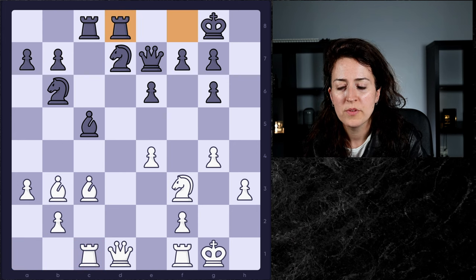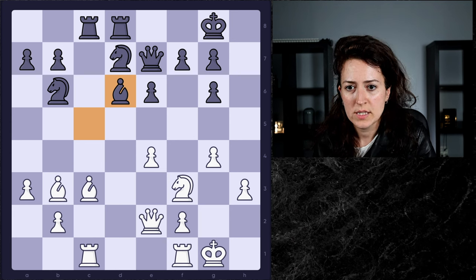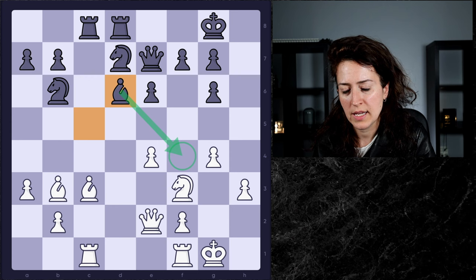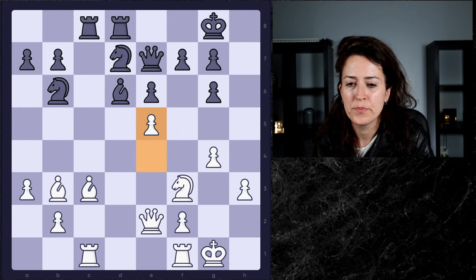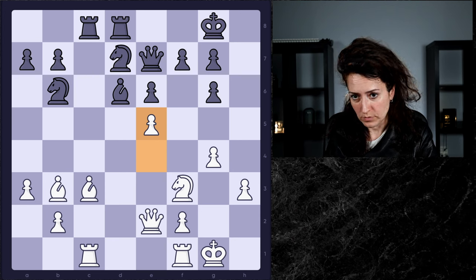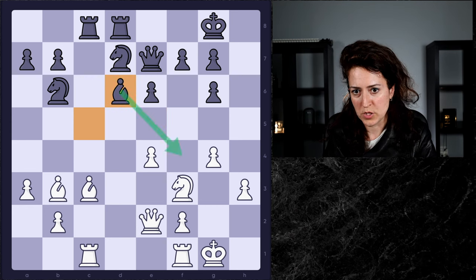Both sides brought rooks to the open d-file. White wants to get the queen off the d-file, so queen e2 is a very natural square. Then black plays bishop d6 — you can tell they want to settle the bishop on a weak square in white's position and kick away the rook. That forced white's hand: white decided to block the bishop, even though it blocks white's own bishop. It's a bit of a trade-off — we don't really like the pawn in front of our bishop, but we also really don't like the opponent's bishop going to f4.